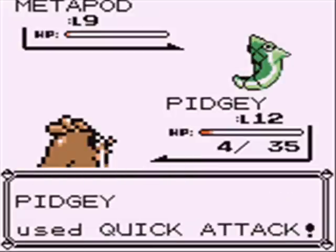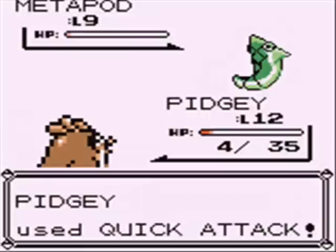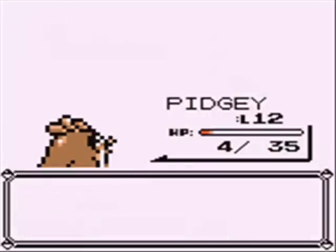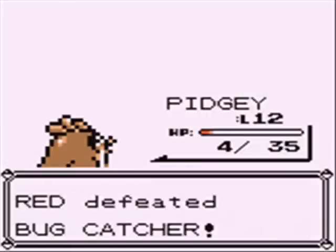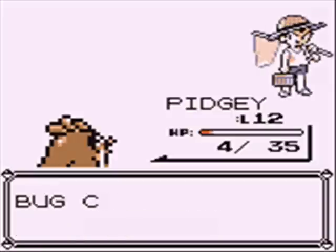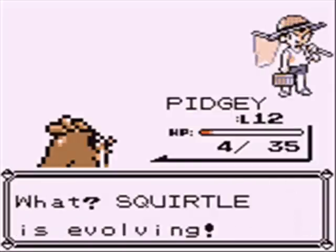We finally take out Metapod. I'm sorry, these battles at the beginning are so tedious — they won't be for the rest of the game, I promise. Eventually they're gonna speed up a lot. Metapods work just like Kakuna, so we level up Pidgey again using Quick Attack. It's a nice, simple, awesome move.